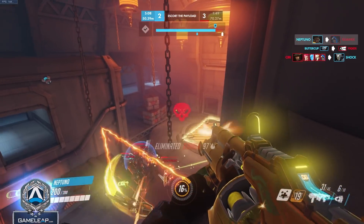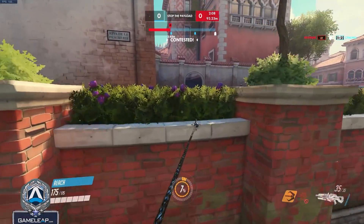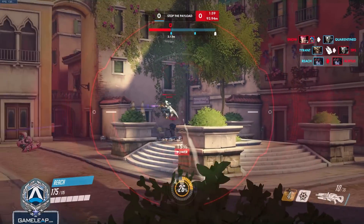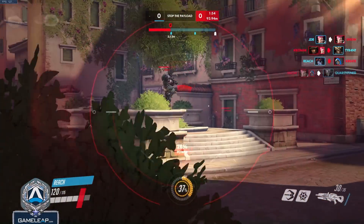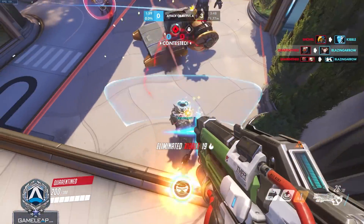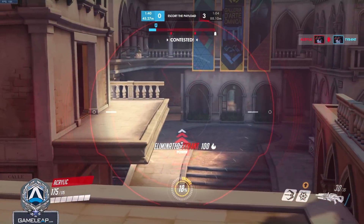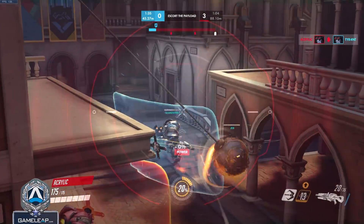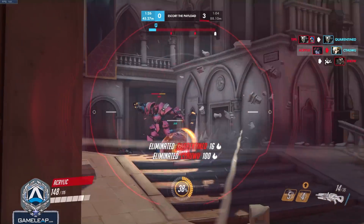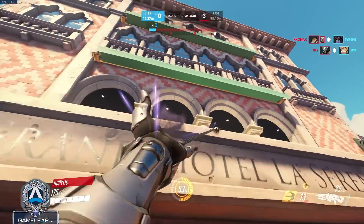Sometimes movement is worth it — like as Soldier 76 challenging a Widowmaker, where moving makes you harder to hit. With a rapid-fire weapon you can still deal damage while moving, and dodging headshots matters more. But if you get a flank on someone who doesn't know you're there, standing still and hitting every shot is often the better play. Conversely, as Widowmaker against a Soldier, you don't want to be crouch-spamming — you win that matchup by landing your shot cleanly, not by trading damage while both of you are moving.